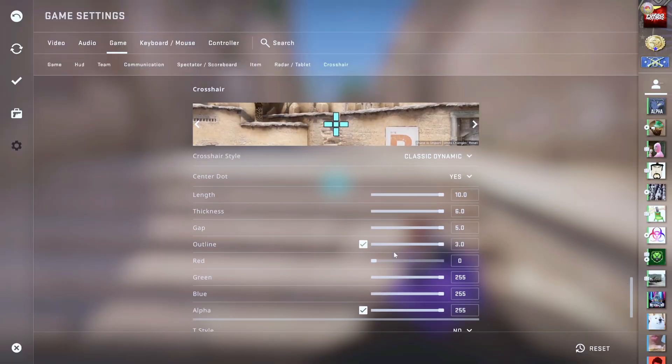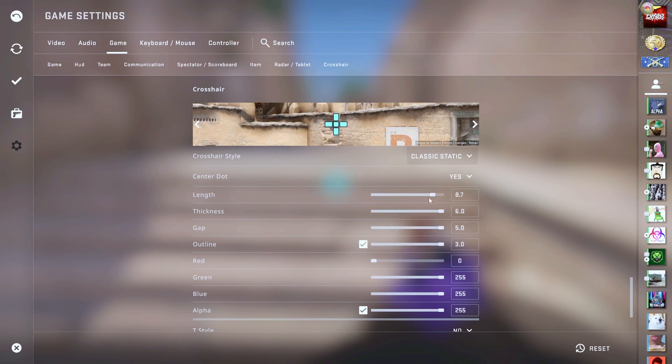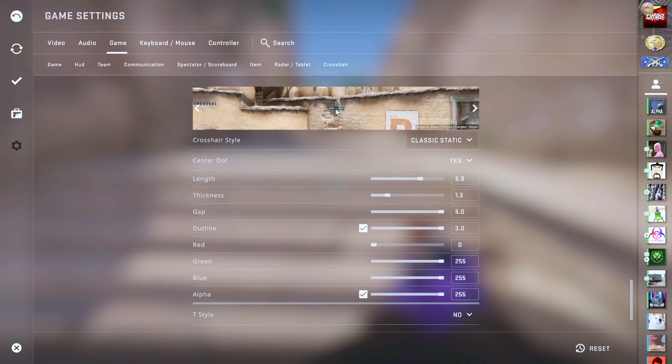For something practical, Classic Static at around a size of 1 or slightly higher can be really, really good. The center dot is purely personal preference — if you want to aim the dot at the enemy that's fine, but if you prefer more vision in the center just turn it off. For length, find something reasonable. For the gap, you want just enough so the enemy's head fills up pretty much the center of the crosshair. Something like that works pretty well.